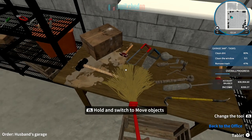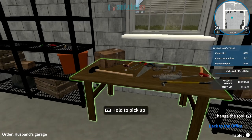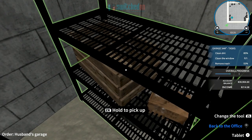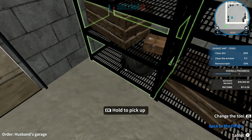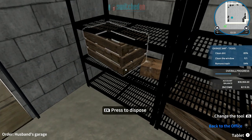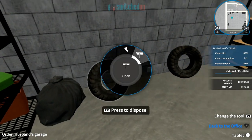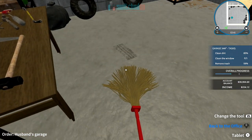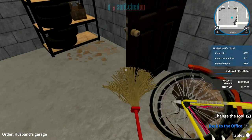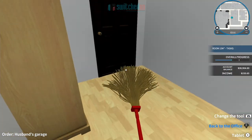There's a range of tools available — for example, when you need to clean windows you get a sort of Karcher-style squeegee. On the right-hand side you'll see your progress on the job. There's a minimum limit you need to meet for the client to be satisfied, but you can go above and beyond for more rewards. The better job you do, the more money you get.